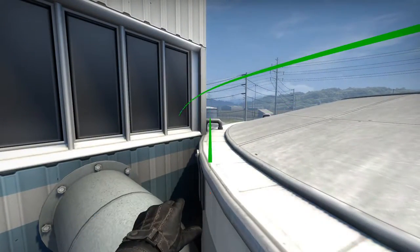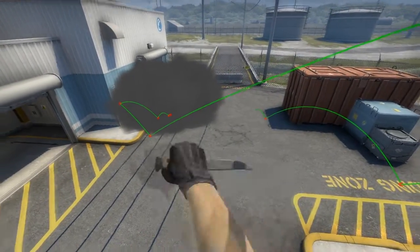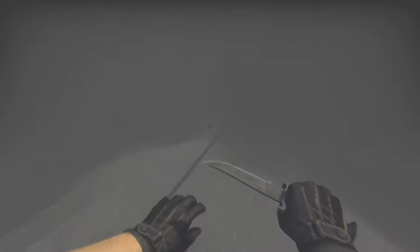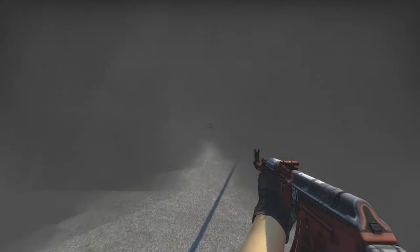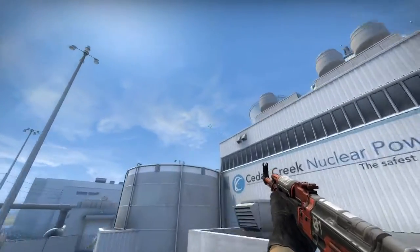Let's re-throw that, and then throw this. That'll be an outside smoke to cross as well. Very slight gap here, but most teams don't really play close to the smokes, just because you could get flanked from marshmallow up here.